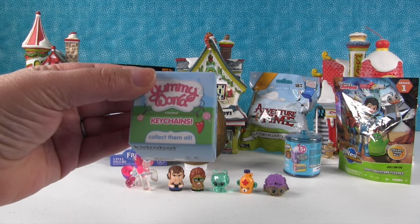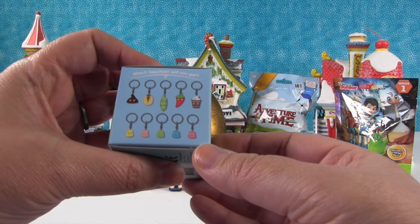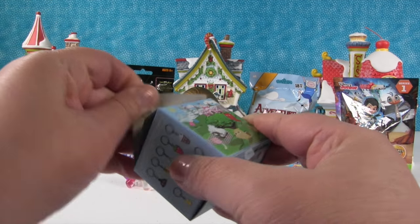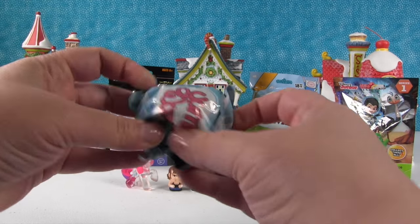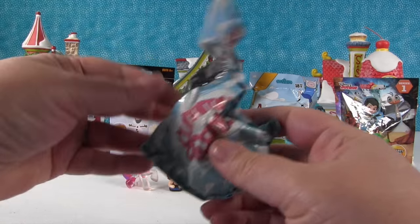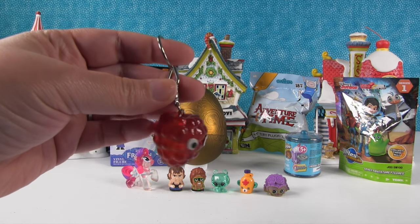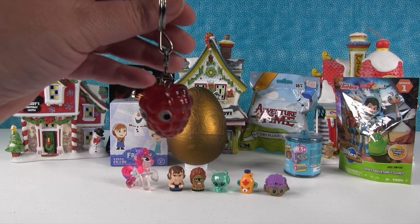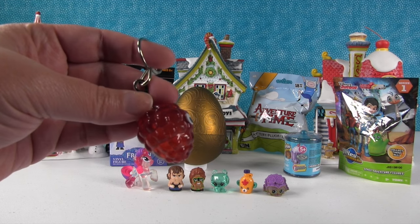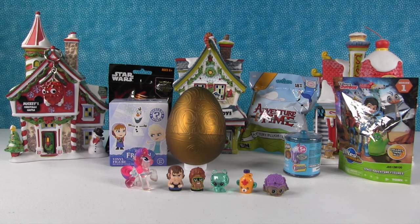Now on to a Yummy World blind box keychain by Kidrobot. There are so many different cool ones you can get inside. We have a checklist and we got Razzie the raspberry! I love that one — it's really shiny and a little bit see-through, so it's really cool. We're going to hang it off Mickey's house. Perfect — it's hanging on Mickey's house.